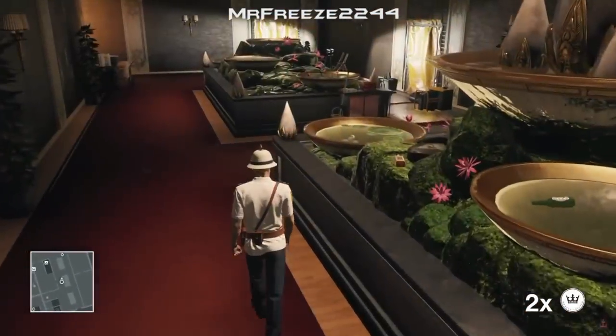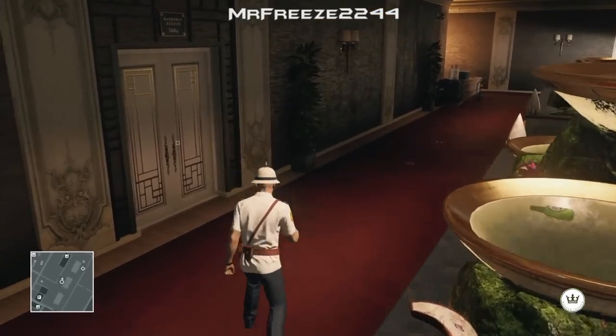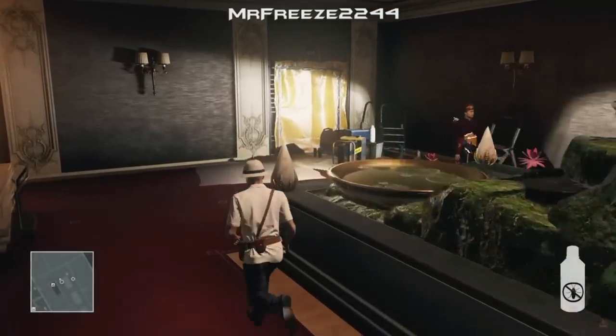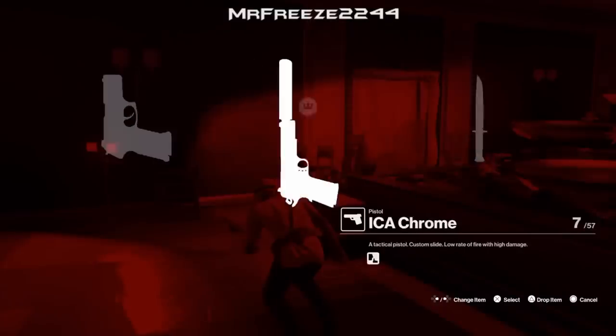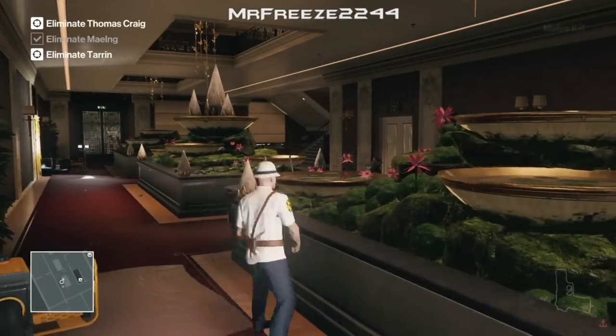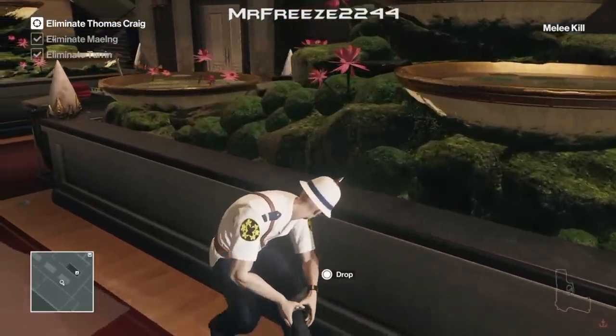Once you see the fumigator guy, he's going to come over towards the generator. Throw the coin just by that plant — he's going to get distracted. Pull out the insecticide and throw it at this hotel staff's head, then immediately pull out your combat knife and throw it at this guy's head as well. That is the second target taken care of, again with a melee kill.